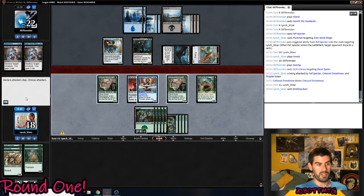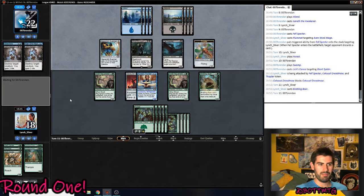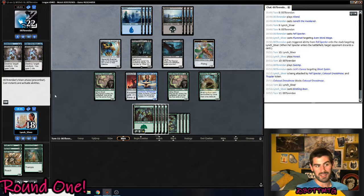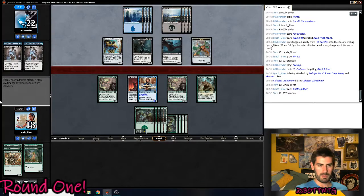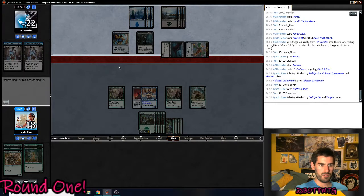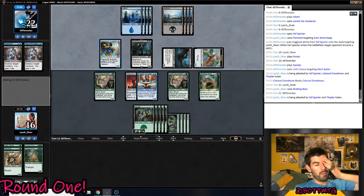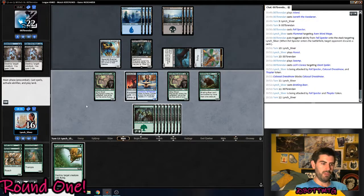This is pretty boring to watch, I'm sorry. I think maybe we could have mulliganed — that's like the only decision I think could have been slightly different. Maybe the equip on different creatures. Actually, he really wants this to give him a 5-5 to trade for my creature, then he can attack and bring it back. He has Bone to Ash at hand, so I feel like I just can't do anything.